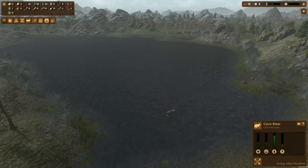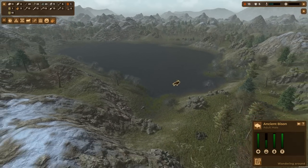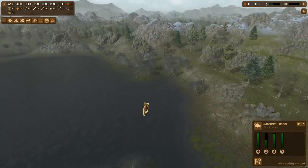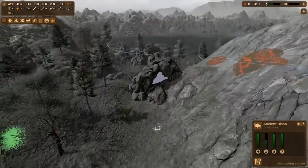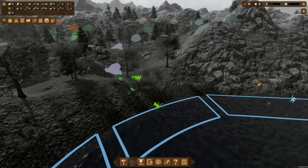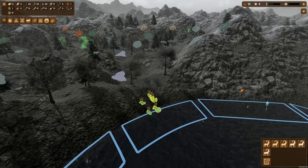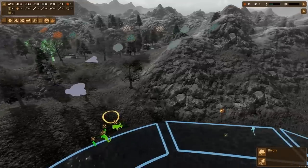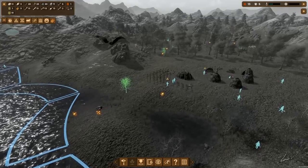There's an ancient bison — actually that's why I came over here in the first place, we need hides. Now we're talking — a whole family, six of them! Let's hunt them up. We're not going for sustainability here; we're going for give us those hides so we can get to the next level of the game.